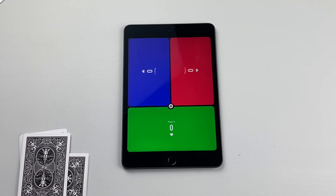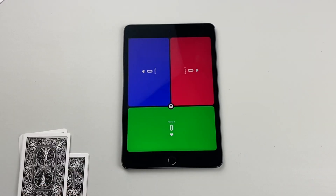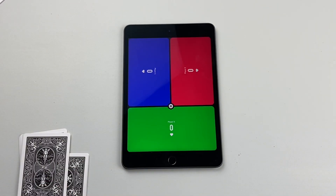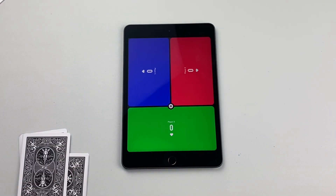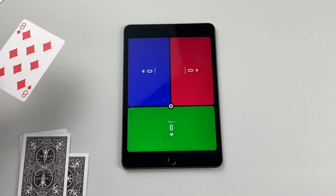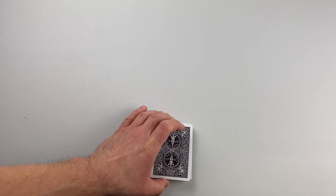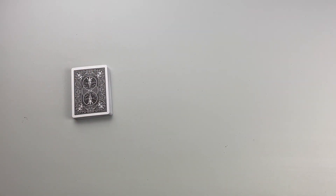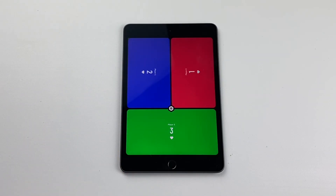Only the player who captures the last trick earns points for the round. If the trick is captured with a six, that player earns three points. If that trick is captured with a seven, the player earns two points. And if the trick was captured with an eight or higher — which is what happened here in the example — that player earns one point. So player one earns one point for the round. Once the score has been tallied, collect the cards and deal passes left for the next round. Continue playing rounds until one player reaches a score of three or more. That player is the winner.